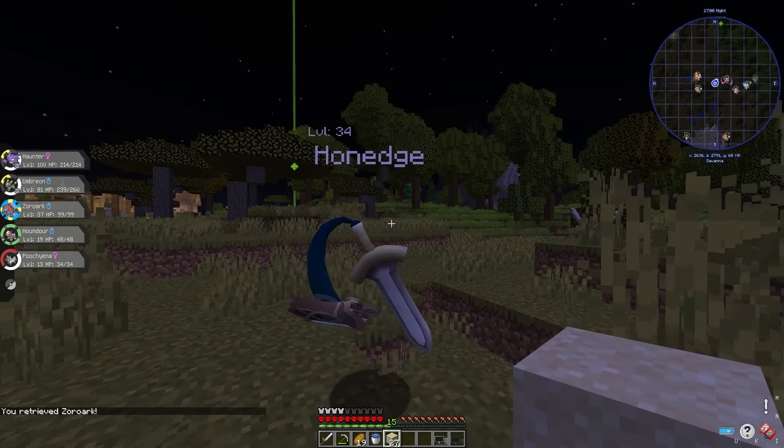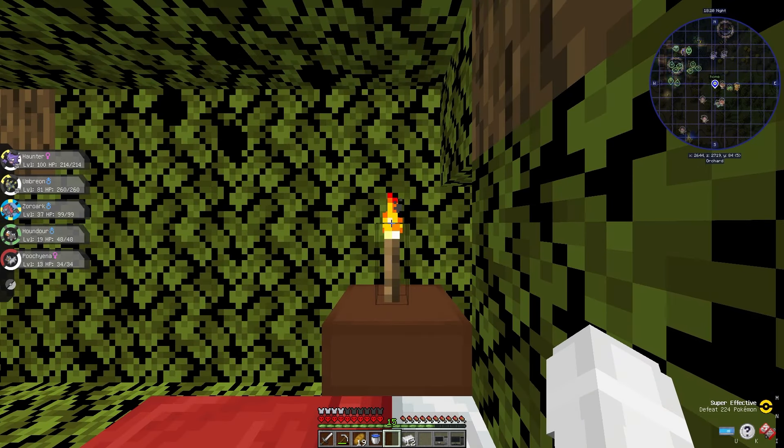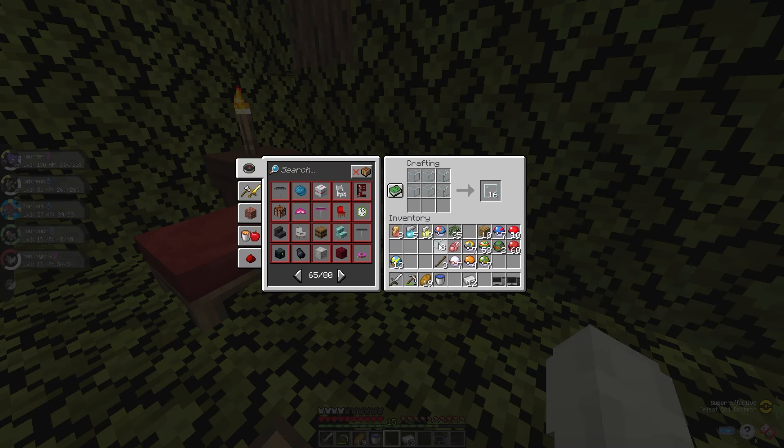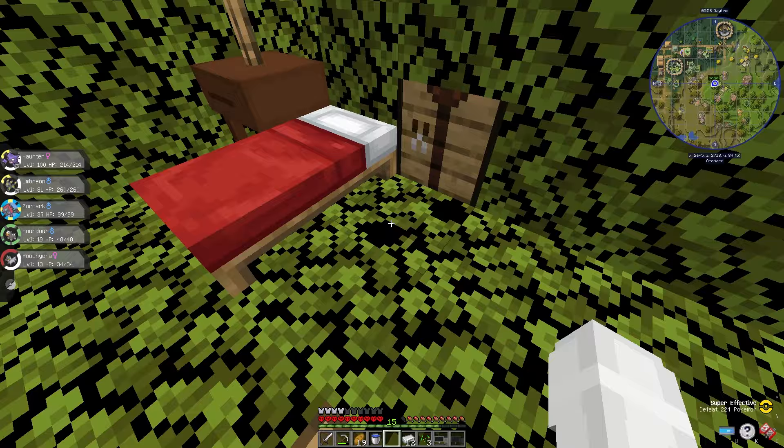During the night, I farmed up a bunch of sand. As I was heading back, Amonij jumped me and Zoroark — but thankfully, I once had 360 no-scoped him with Night Slash. I smelted up my glass, and that led us on to day 25. I made some glass panes, grabbed some red dye, and made them red, though I wasn't going to use them just yet.